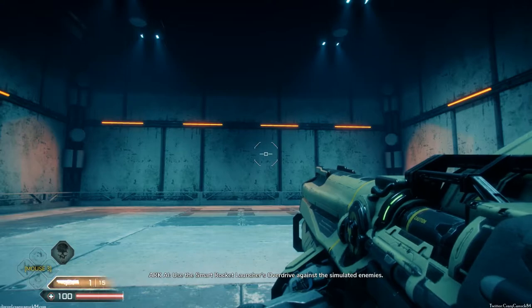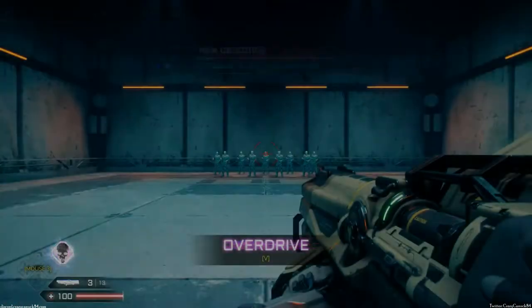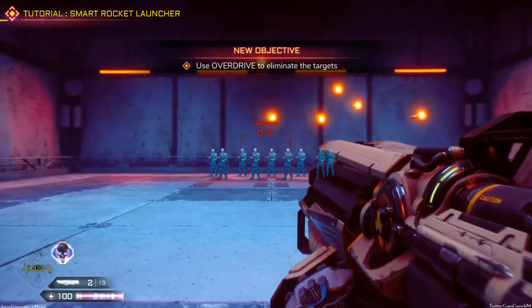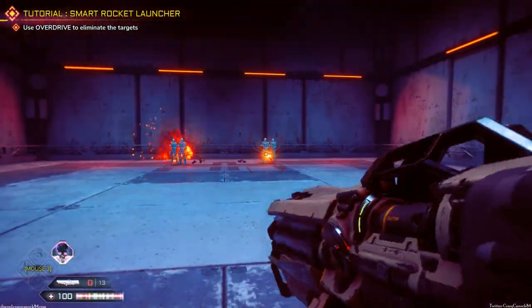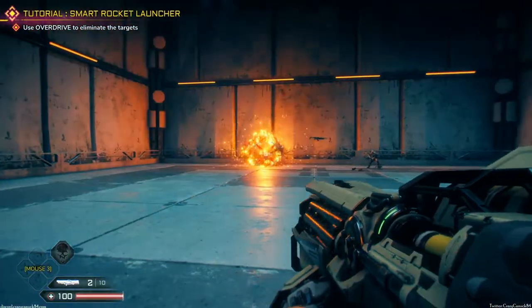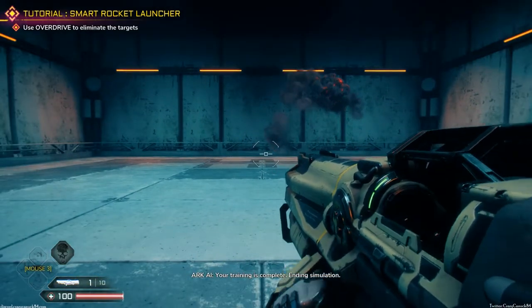Use the smart rocket launcher's overdrive against the simulated enemy. Your training is complete. Ending simulation.